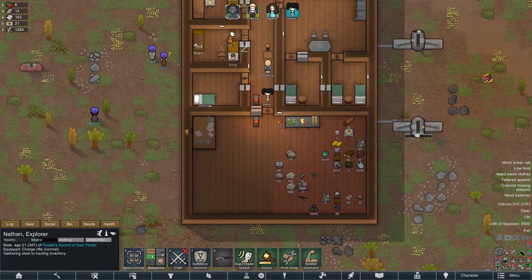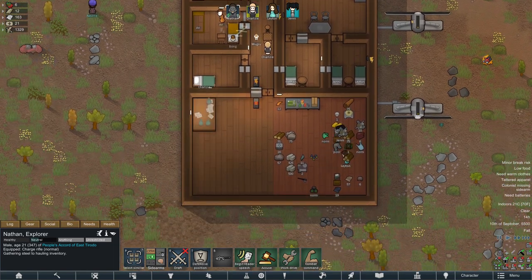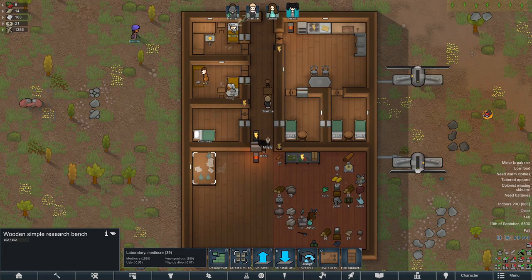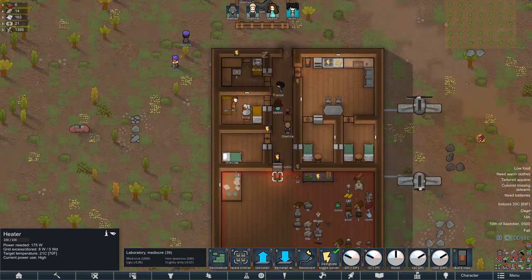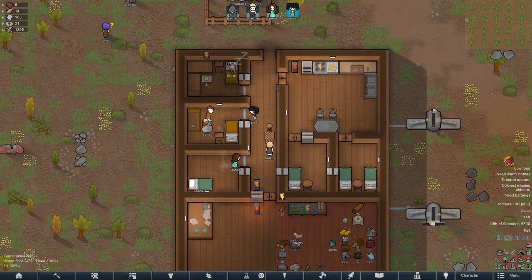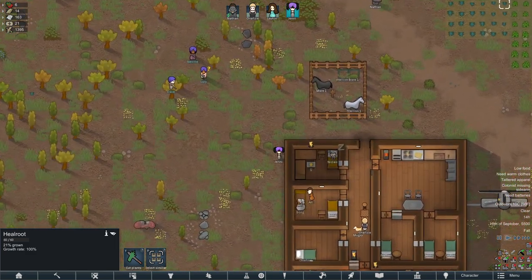We've upgraded the base significantly — we've given beds to the people we think deserve beds. We've got a little more power source, a little research bench. I've started researching battery and fuses just now. It's getting to September and starting to get a bit cold, so I've put some heaters down to keep everyone happy. We've got the makings of a nice basic base, but we're still on low food, so we're going to want to get hydroponics done pretty promptly.